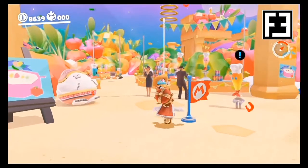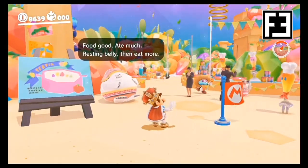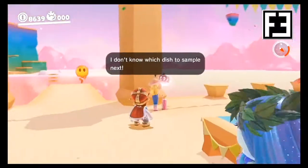In the Luncheon Kingdom, we'll start from the Peranza Plaza. We'll then walk through the crowd and head towards the Stew. It's there where we'll find Peach waiting next to a column.